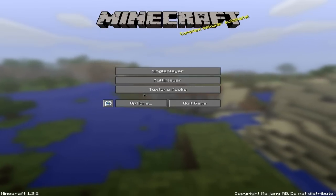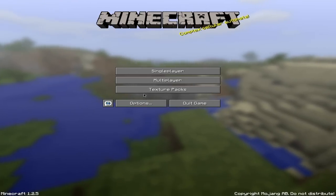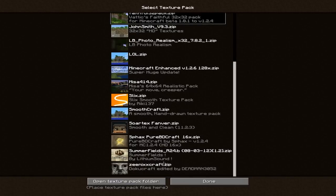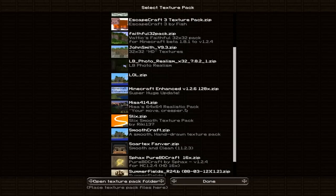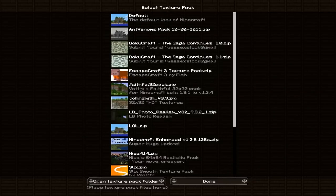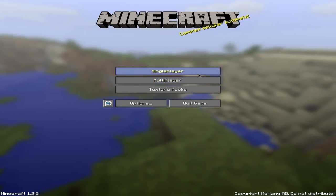That's pretty much which texture pack I use. I will leave a link in the description on where to get it — it is, yet again, called Faithful Texture Pack. You can just type that in on YouTube and it will show up. These are the other ones I have: Dohucraft, Summerfields, Fax, Zortex, Smoothcraft, Slicks, Misa's, Realistic Pack, Minecraft Enhanced — which is awesome. By far my favorite is the Faithful one, so I decided to make a video on it. Hope you guys enjoyed.